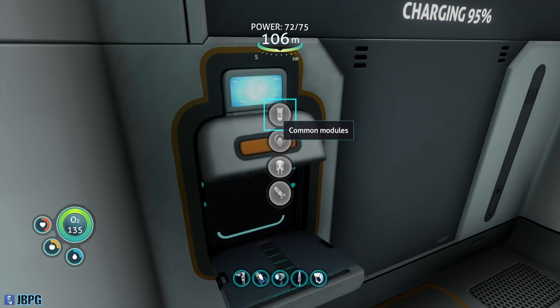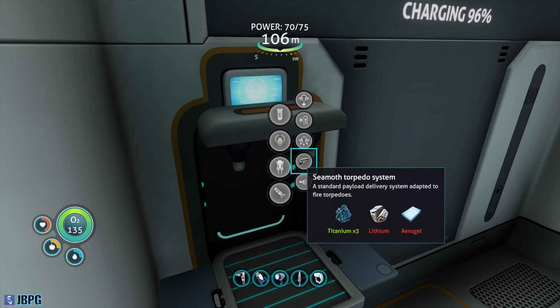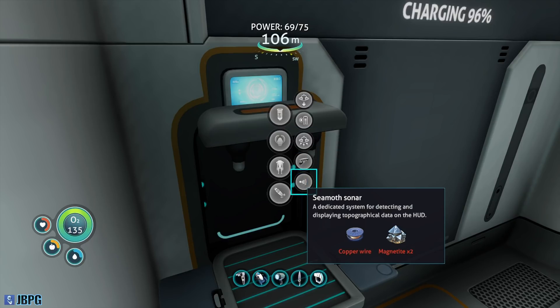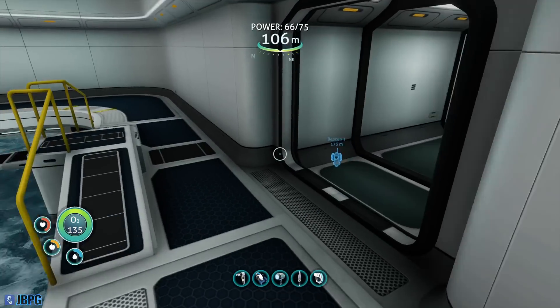I just want to check out some of these other upgrades as well. I do want to do that sonar system. We've got one copper wire needed, two magnetite needed. How have I got two magnetite? I know I've got at least one.